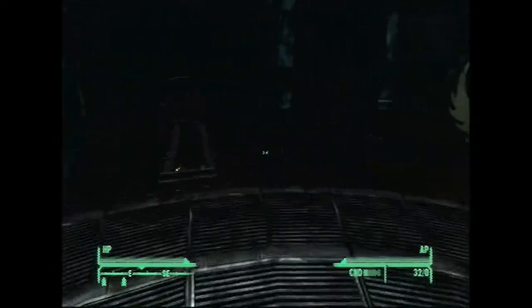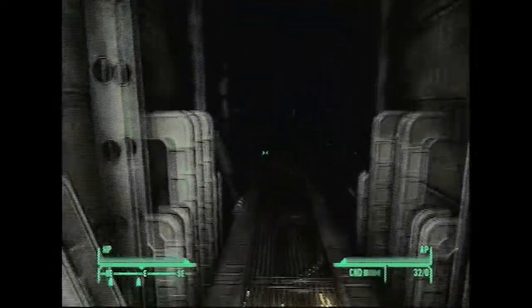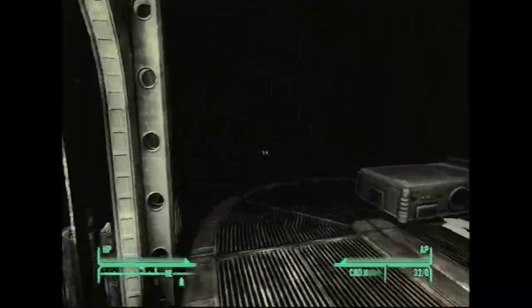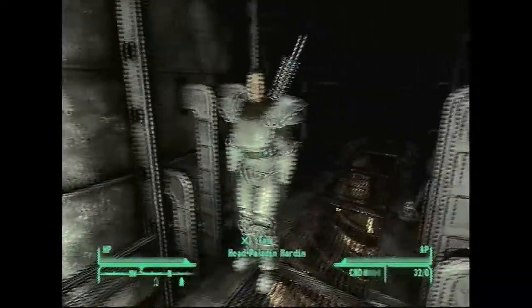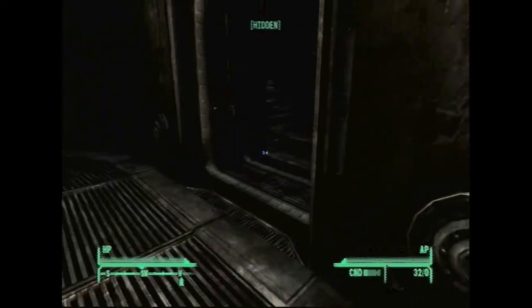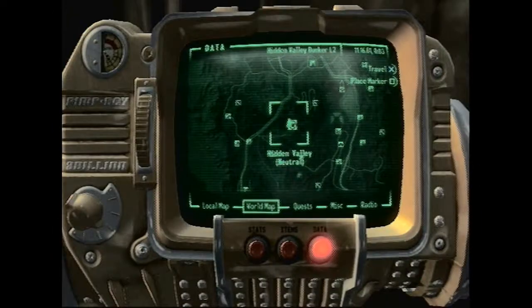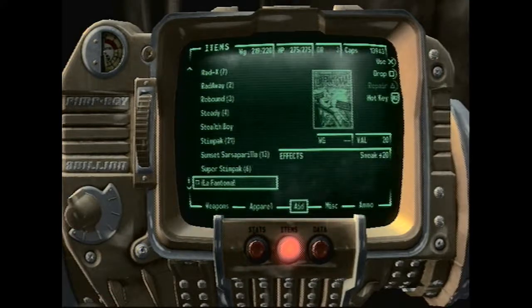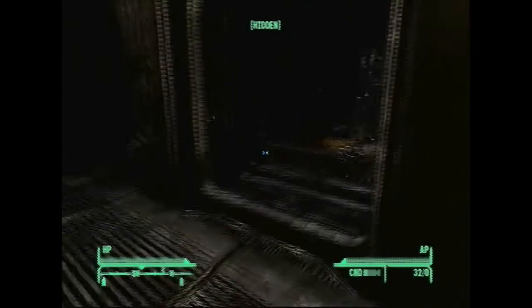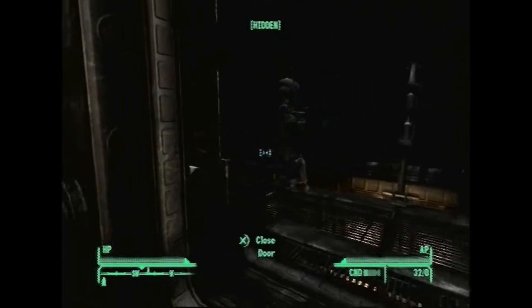We're gonna steal from the Elder, which you just saw there, the Head Paladin, who is in one of these rooms, and a Scribe on the other side. I like to use these two perks — sneak, Stealth Boy, and this magazine or book that helps you sneak better. But that's for later, as I like to save time.